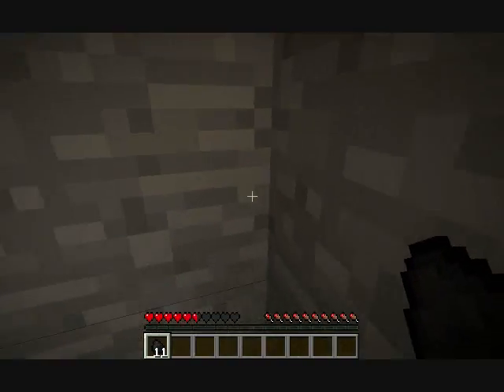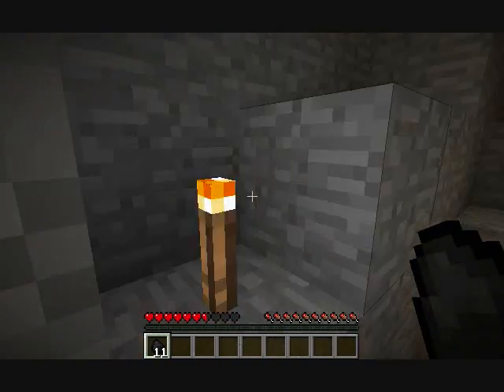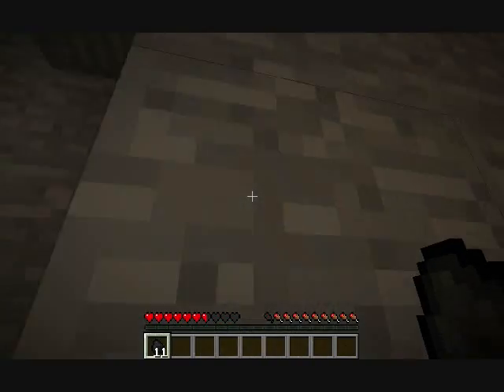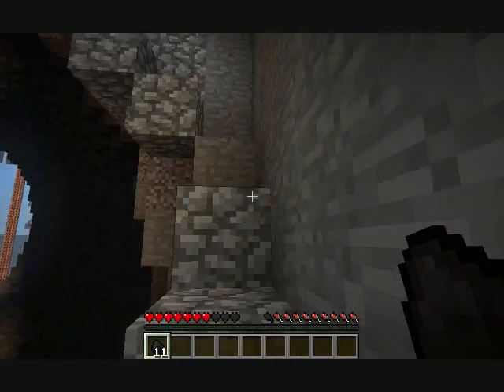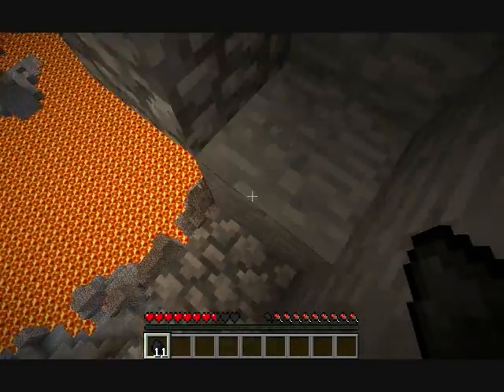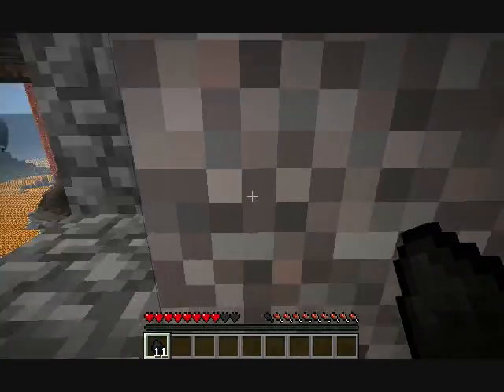Like I said, I was testing the new snapshot earlier. There's a new world gen type that you can pick. You know how if you're going to make a new world, you're on the screen where it says you can pick between creative, survival, and hardcore?